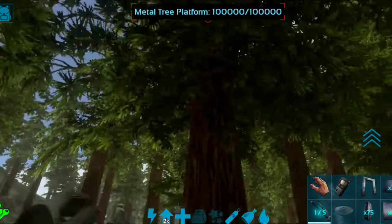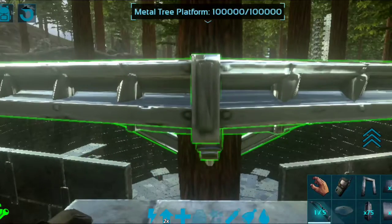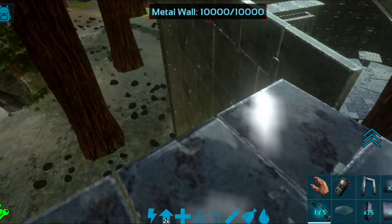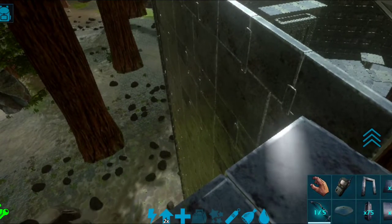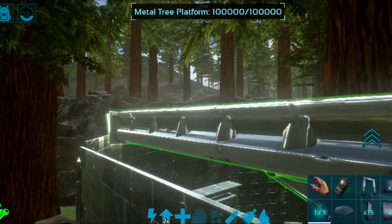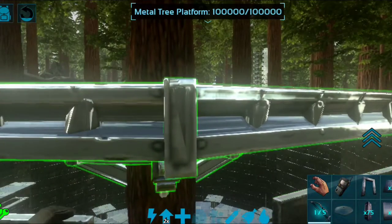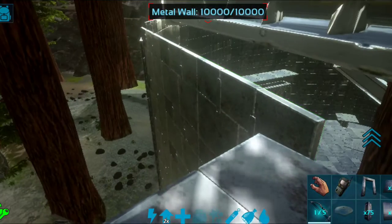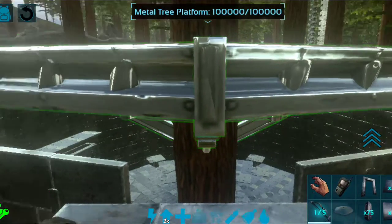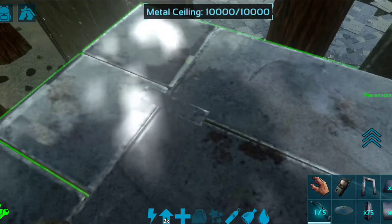One thing to note: it depends on the height of your tree. If you pick a taller tree to build on, your walls won't come up as close — there might be a three or four wall gap. No big deal. If you pick a short tree, the walls will almost come all the way up like this one. Once you have your upper tree platform, you need to close it off.